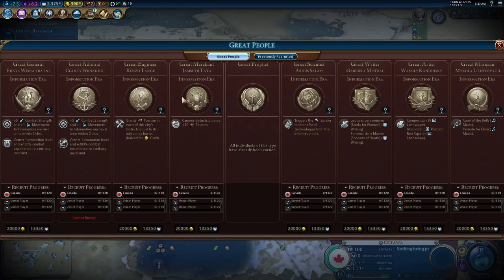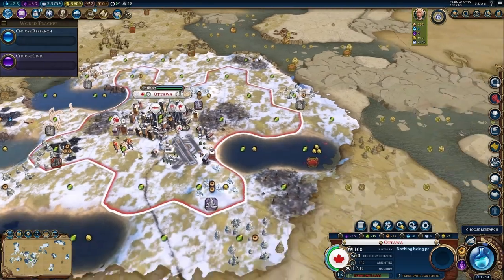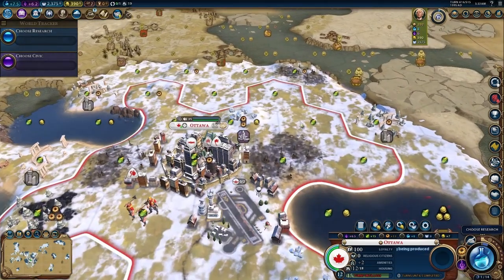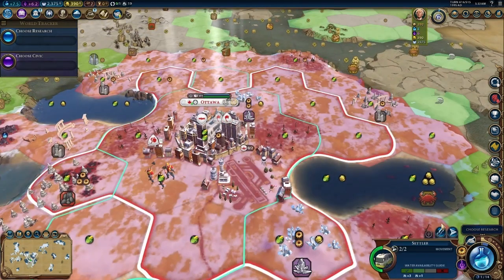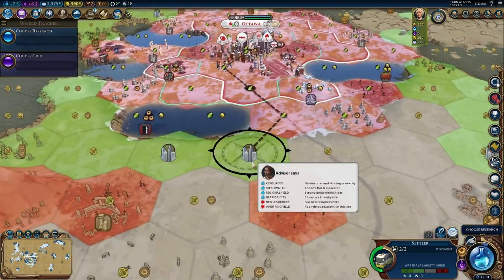No religion — you can get generals and engineers and merchants and scientists. Opening moves: the giant death robots are coming and they're coming fast. We take our first settler and that goes right here.